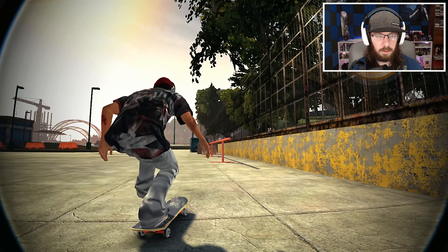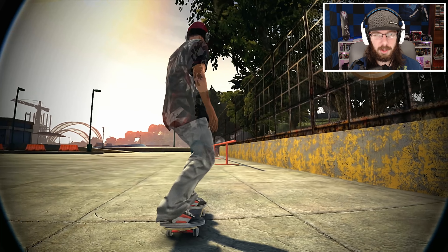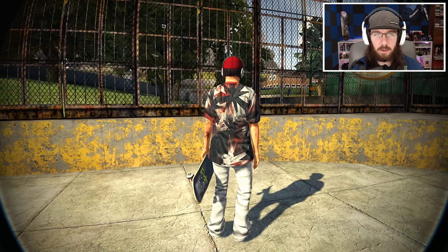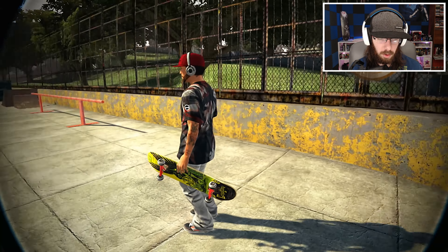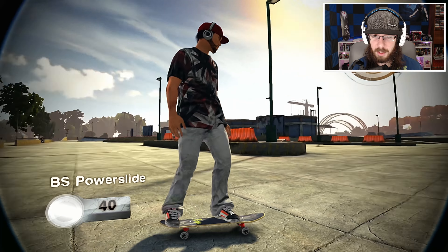Let me show you what I'm talking about. Okay, so we're able to go over the barrier, and then we land in the grass and it just spawns us right back here. But there is a road way over there, so we're going to launch over to the road — and the only way I know how to do that is the crazy legs glitch.